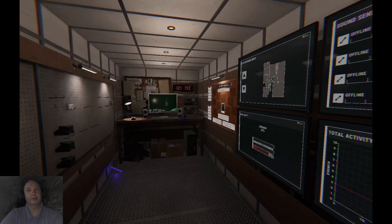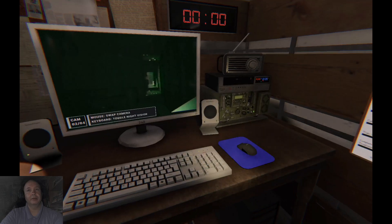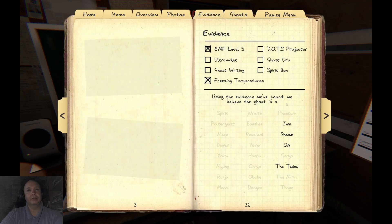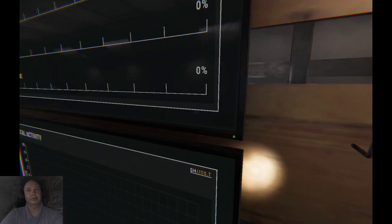Oh, this happened. Sanity at 27. Alright, we got that. Since the sanity is draining so fast, I am going to say it is an Oni — because the sanity is draining so fast. I'm going to just go on a limb here and say it's an Oni. I am not sure if we see dots, but I will put dots down. Hopefully I am correct. I might not be, hopefully I am.